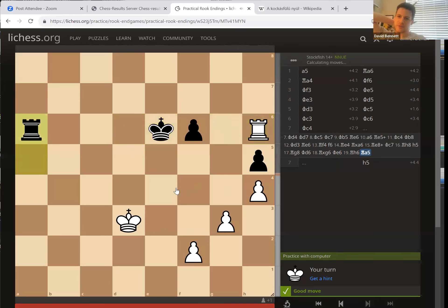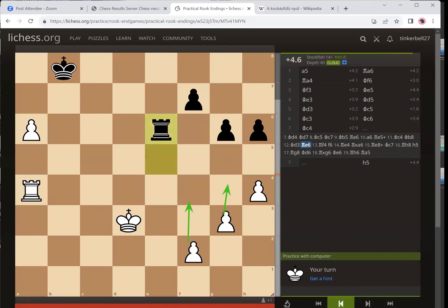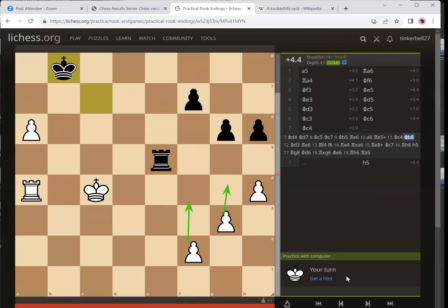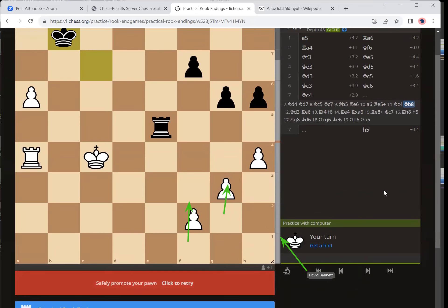So it's a draw because of stock fish's precise defense — that's super annoying. Okay, we were back here — rook f4 was fine, but the computer says a7 was best at that point. The annoying thing is if we retry we have to go all the way back, but we kind of know what to do now. Why don't you just go to analysis mode — you can analyze from here without having to replay everything.